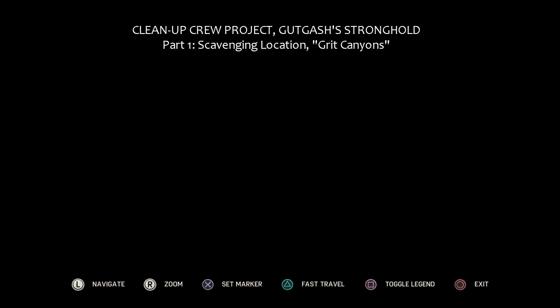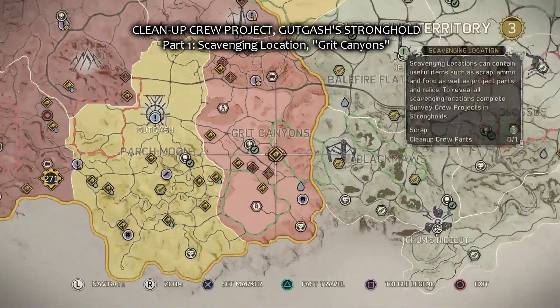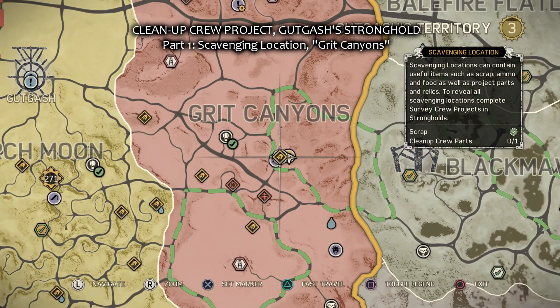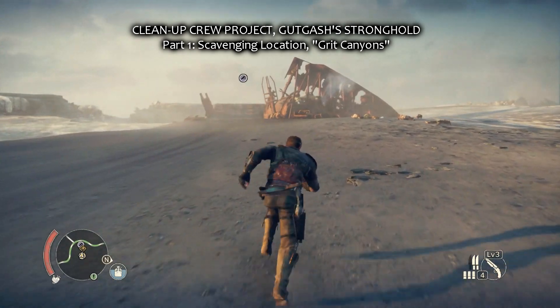Hey there, this is the Cleanup Crew project guide — Gatgash Stronghold. The first part is in Grit Canyons in a scavenging location, right here, and it is in that shipwreck.